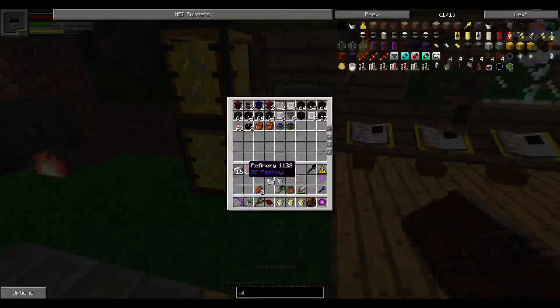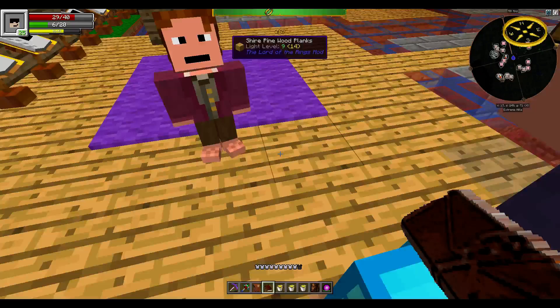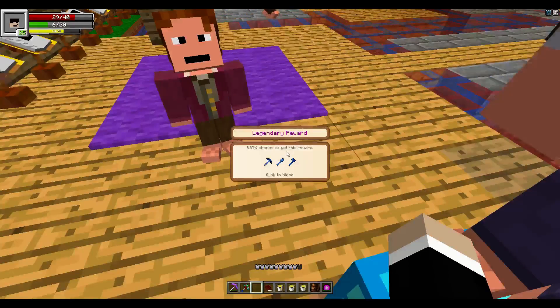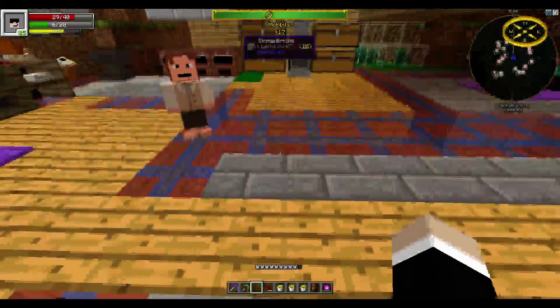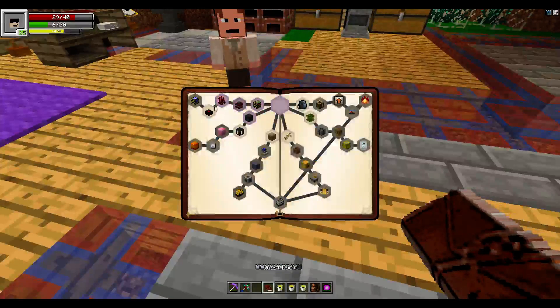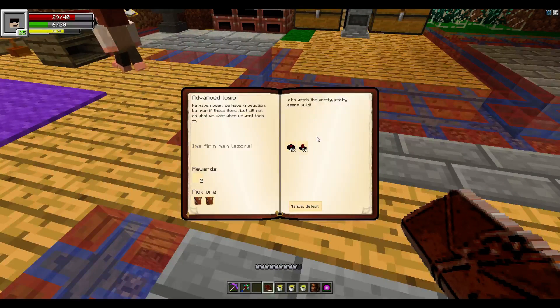Let's stick our refinery in there and see what we got for a reward. Cobalt tools again. Next is an assembly table and a laser - rewards us with basic gates.